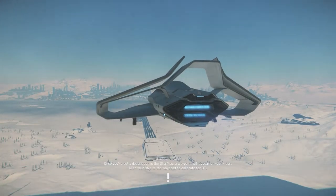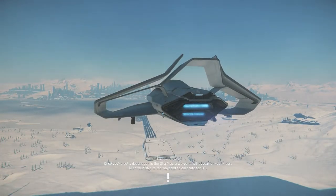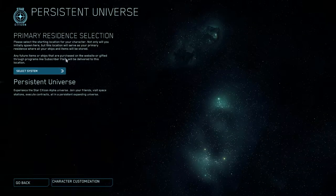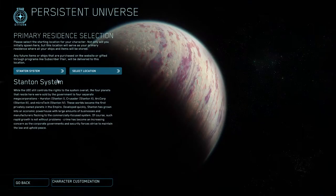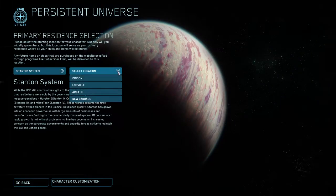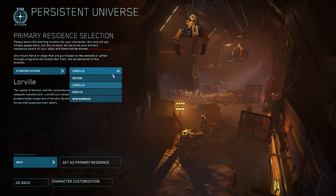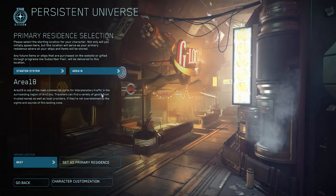Here we are at Star Citizen PTU version 3.15. Immediately I noticed the difference — instead of just asking you to choose a location, the game's asking you to choose a primary residence. Much like before, this is the only time you're going to be presented with this screen, so think carefully before choosing Orison, since you'll be making that climb out of the atmosphere every time you depart. I almost chose Loreville or Area 18, but I went ahead and chose New Babbage.